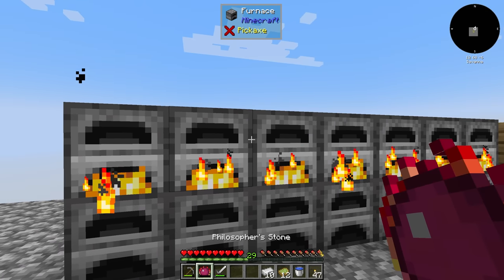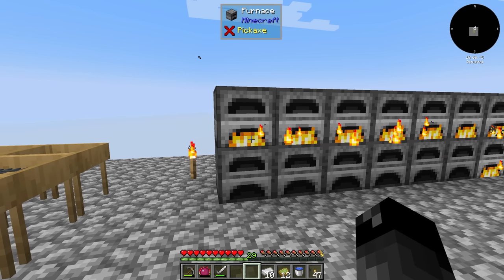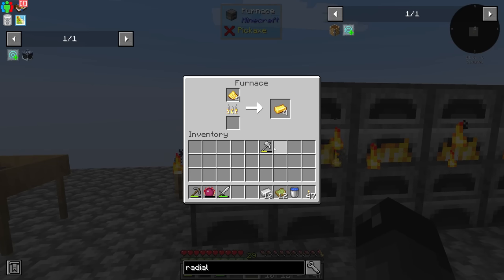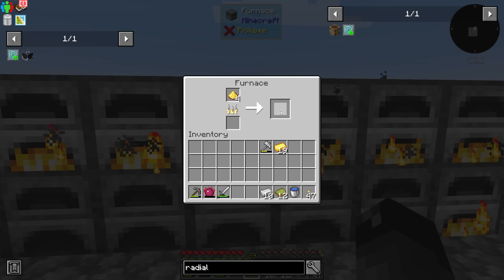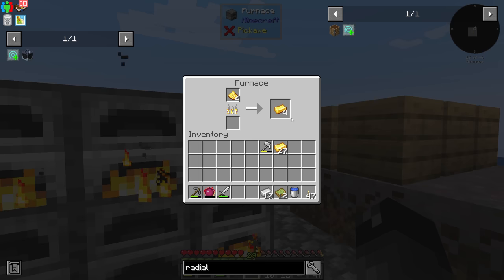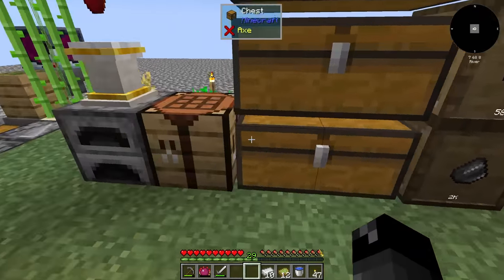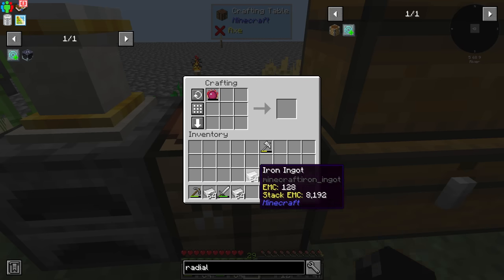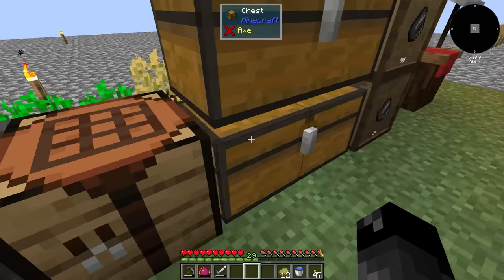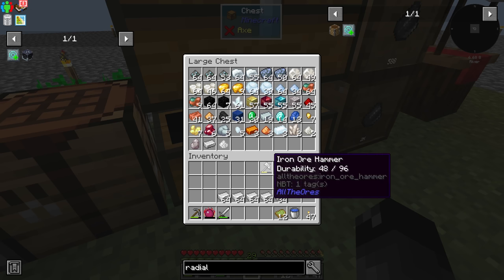The philosopher's stone can convert iron into gold and gold into iron. We're just about out of iron but we have lots of gold and a way to double it using the iron ore hammer. I took half a stack of raw gold, turned it into a full stack of gold dust, and smelted that down — there's 35 ingots. We should be able to convert this into about two stacks of iron. Now we have lots of iron, we don't have to worry about that anymore, and we still have over a stack of gold.